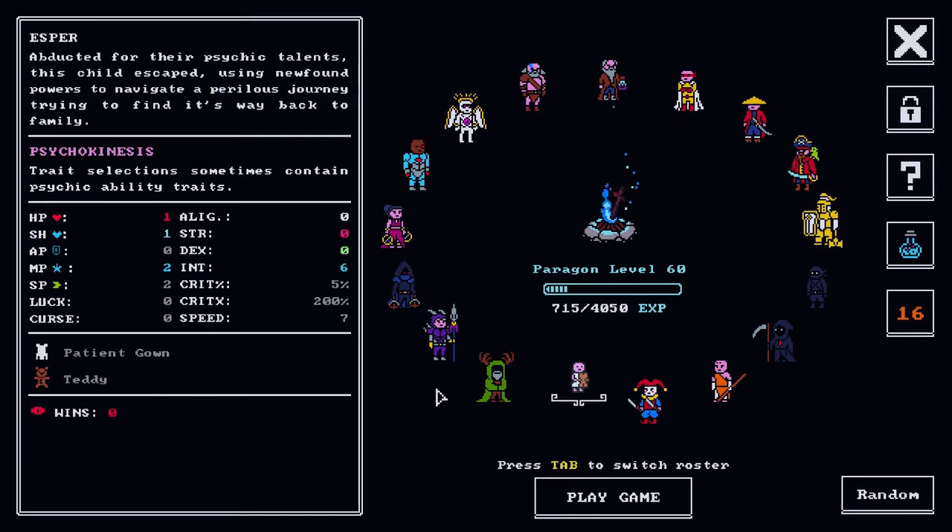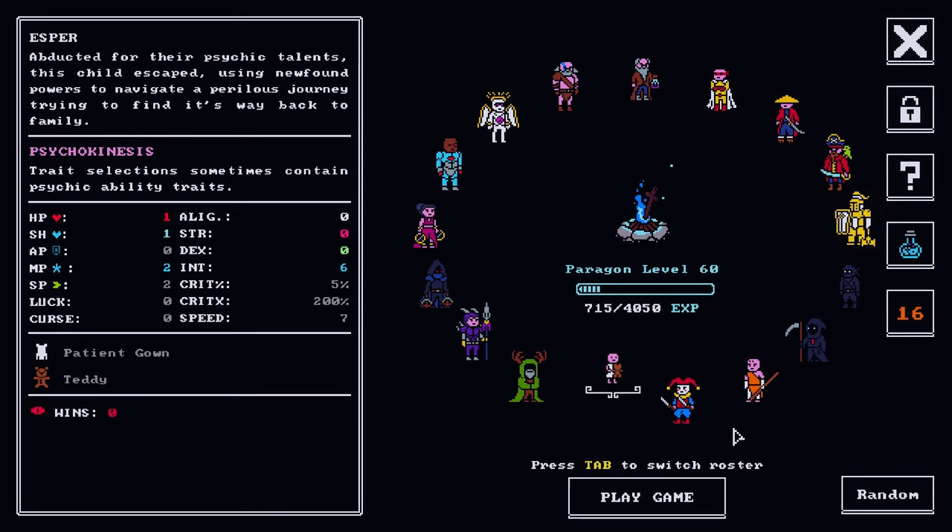The Esper is cool, it's special, it's unique, and it has a pretty sad backstory. It's a child that was abducted for its psychic talents — some X-Men stuff going on here. What makes the Esper really cool is the psychokinesis trait, meaning sometimes trait selections will contain psychic ability traits. Six intelligence, very weak hit points, so we have to be careful.